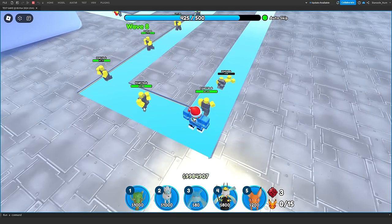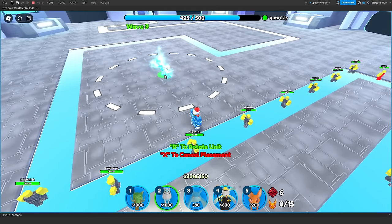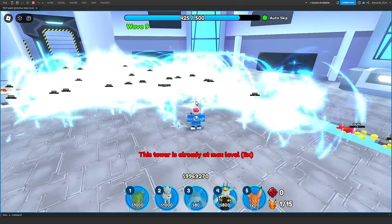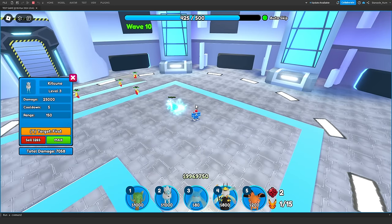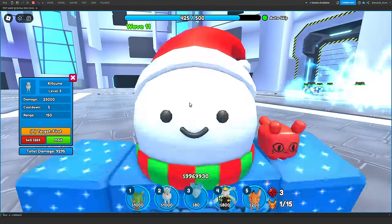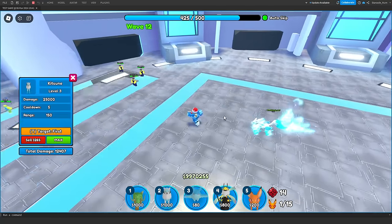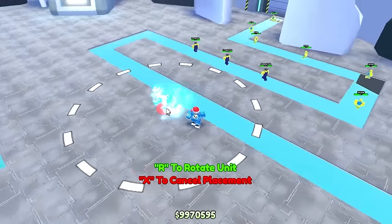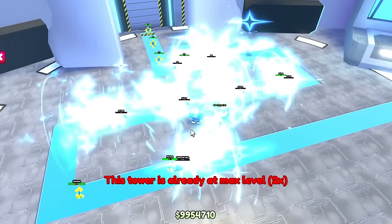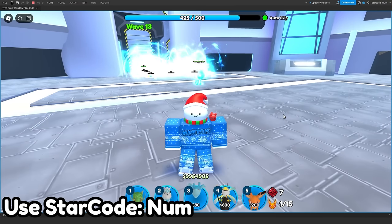The last unit I want to show is the Kitsune — it's still not complete but it's already so cool. Let me place it down and upgrade it. Look at that ability — this guy is an AOE unit and it affects everything within its range. Look at how big the circle is — it has a range of 150 at the moment, though it's likely to be nerfed a bit. The damage is going to change too. I think depending on your upgrade level, the ability animation changes. Just look at it attacking everything at once.